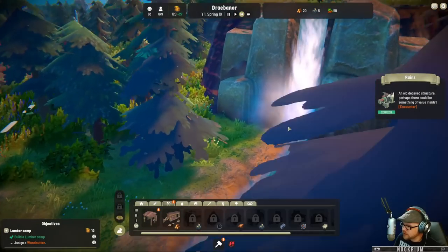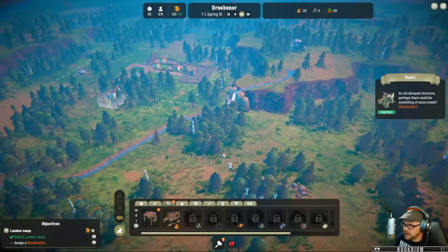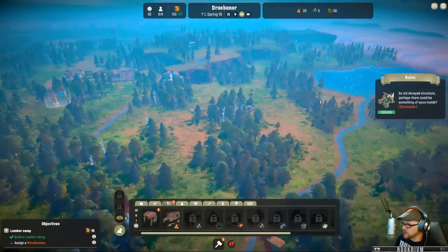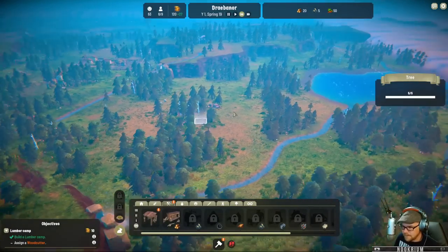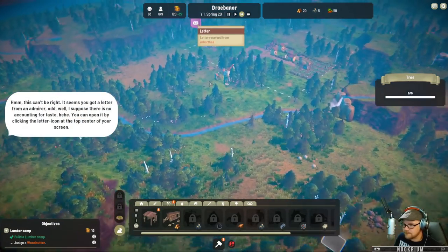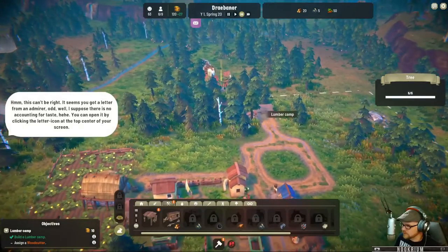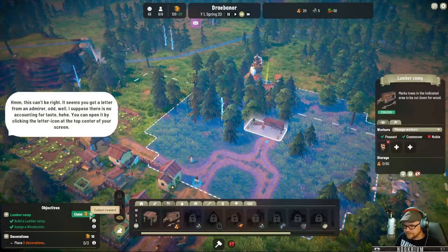We've got a waterfall over here. Well, it wouldn't be a storybook thing if there wasn't a waterfall, would there? Does this land match the look of my region that I chose? There's water on both sides of it. M doesn't do anything for map — I'm curious if that'll be unlocked in a minute. It seems you got a letter from a secret admirer, Maud. Well, I suppose there's no accounting for taste — just joshing.